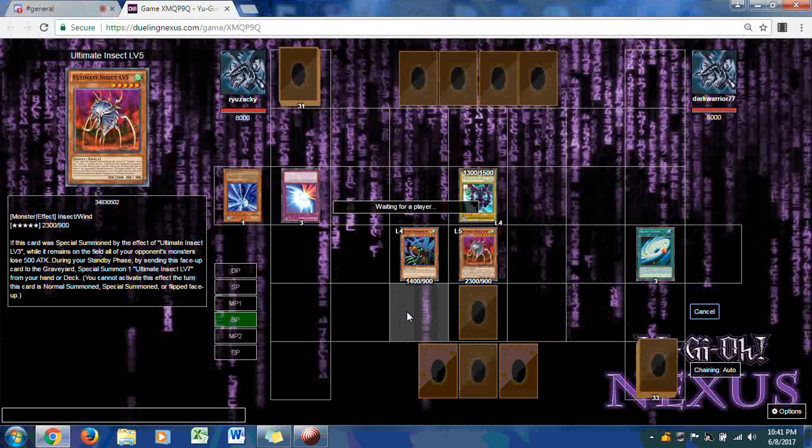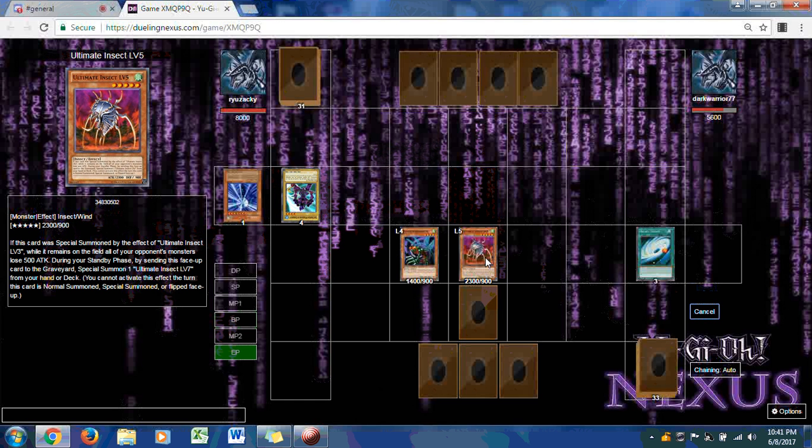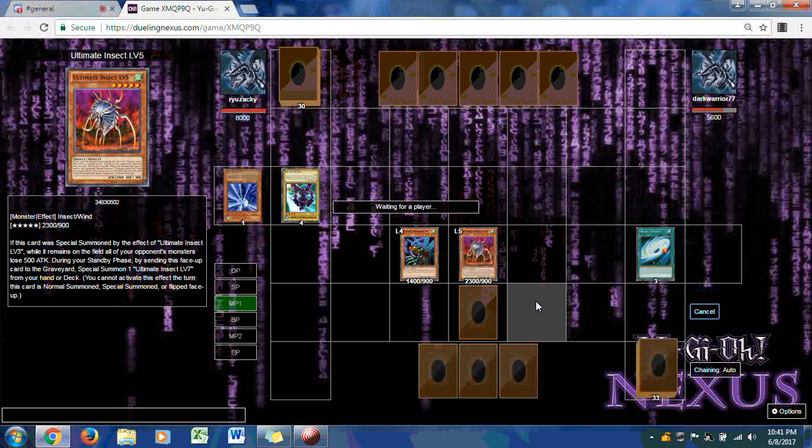He goes into the battle phase after summoning Flying Kammar Number 1. He destroys Sea Serpent Warrior of Darkness and direct attacks with Ultimate Insect. Dark Warrior is down to 5600 with five cards in his deck.